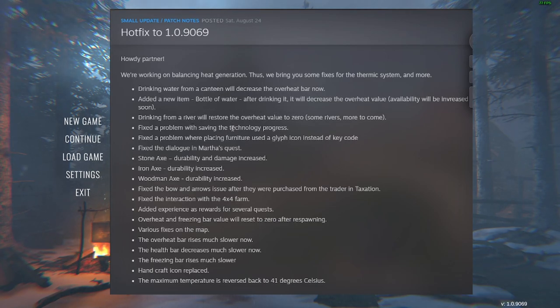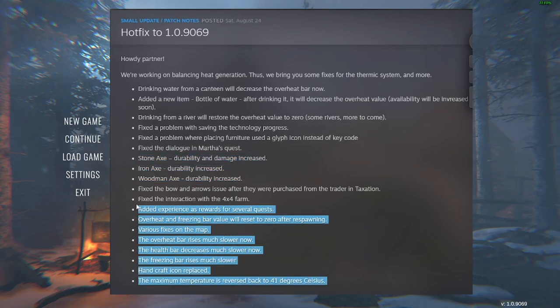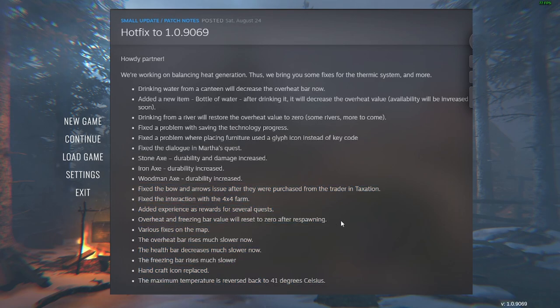What I'm more interested in is the axe changes. Stone axe durability and damage increased, iron axe durability increased, woodman axe durability increased — those last two I'm not too worried about. But yes, those axe buffs are going to be a lifesaver because the tools just break so fast. The rest of the patch is pretty much about temperature, which I'm not too bothered about, but we'll see as we go.